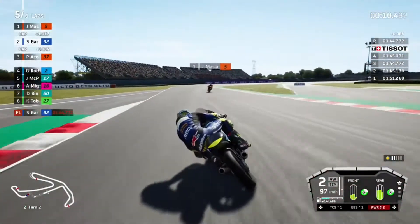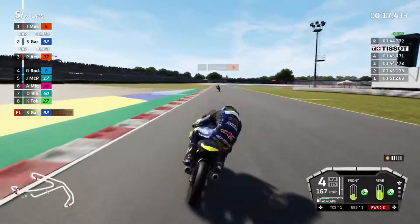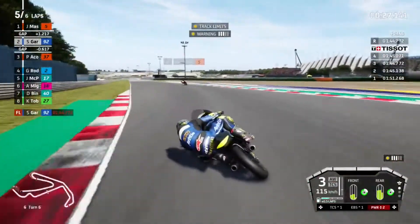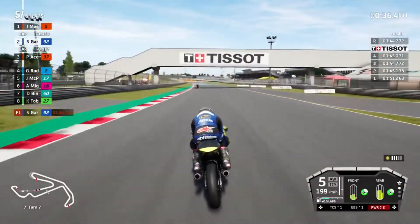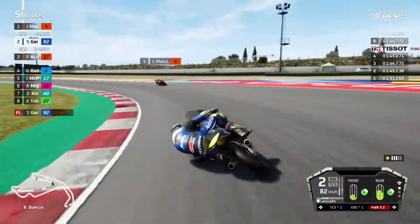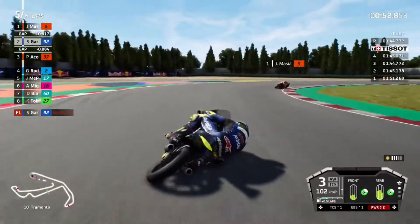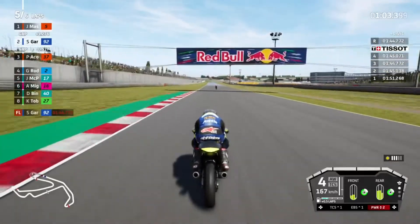Onto the right for turn two, flick it right for turn three - easy on the acceleration through that warm right tight rear tyre. Onto the brakes, tip it in for turn four. Turn five all wrong again - whoa! That's going to let Masià off the hook and put us in danger with Pedro Acosta behind us now. I don't think we're going to catch Masià now - to be fair to him he's had the pace all race. We quite simply haven't been able to keep up. Very wide into turn ten - that's let him off the hook big time, we're now half a second to Pedro Acosta behind us.